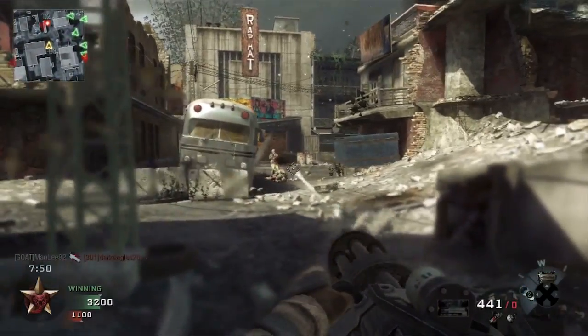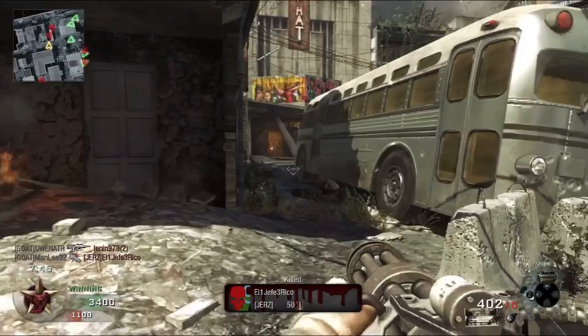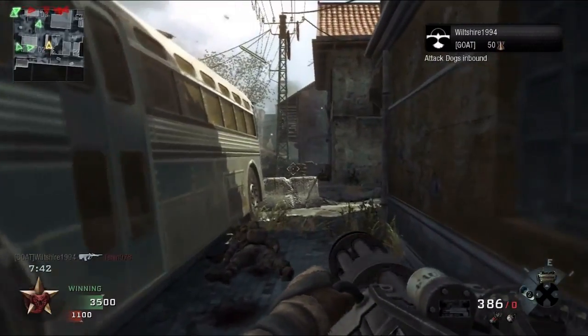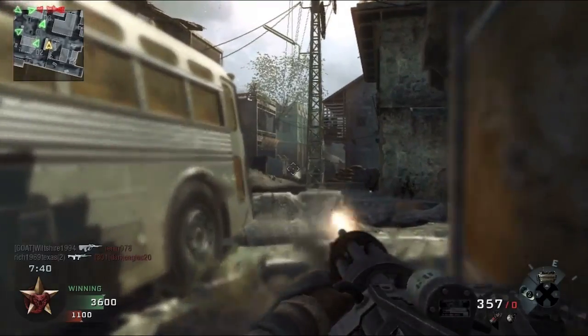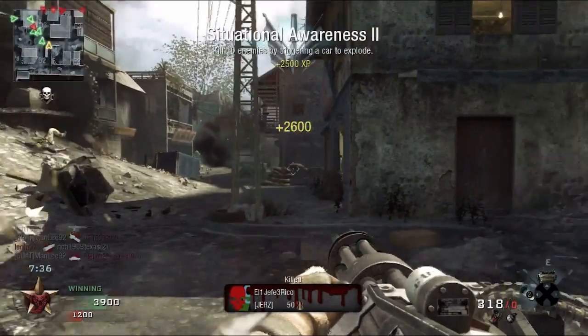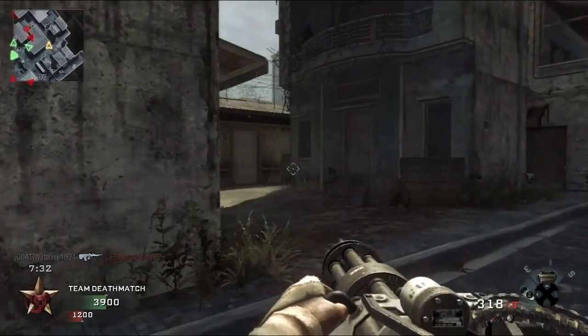I'm kind of out in the open here, so I'm just trying to get as many people down as possible. I'm lucky I didn't die from that Noob Tube because I don't have Flak Jacket, so it could have easily taken me down. Right now I see a lot of people across the map, and this thing fires as straight as an arrow. If you see movement or you see somebody on the map, you also have the Blackbird up, so it's helping me a lot with this Death Machine.